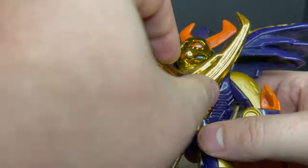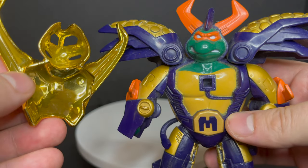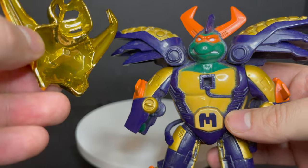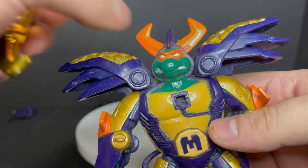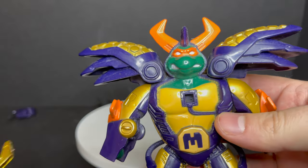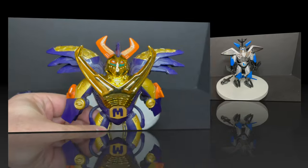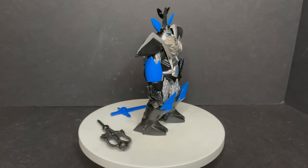Anyway, Cyber Samurai Mike — very cool. Also you can take off the faceplate, which is neat. Really nice chrome on these guys. Michelangelo looks good, except they all got the holes in the chest, and he does get some head swivel articulation. Very cool to have. Next up is Leonardo.